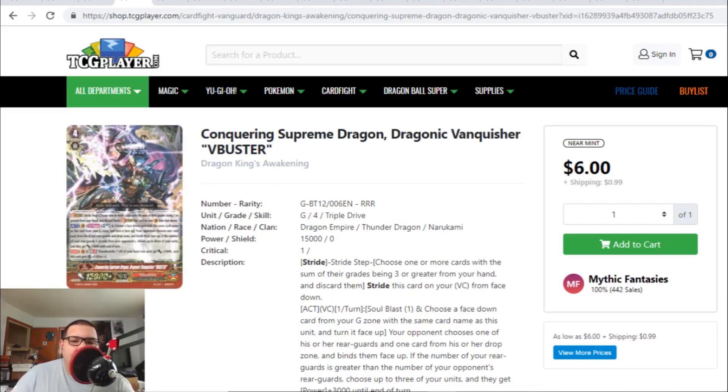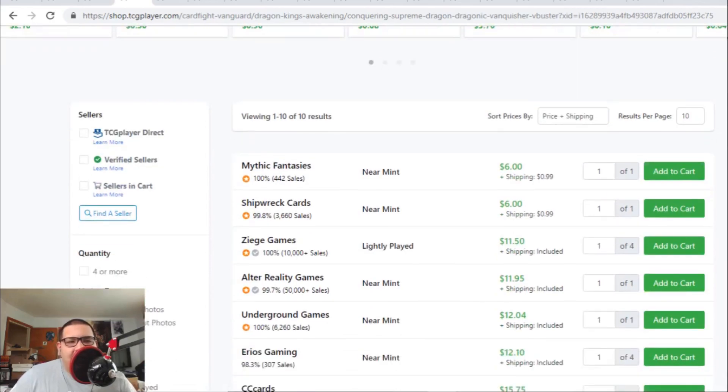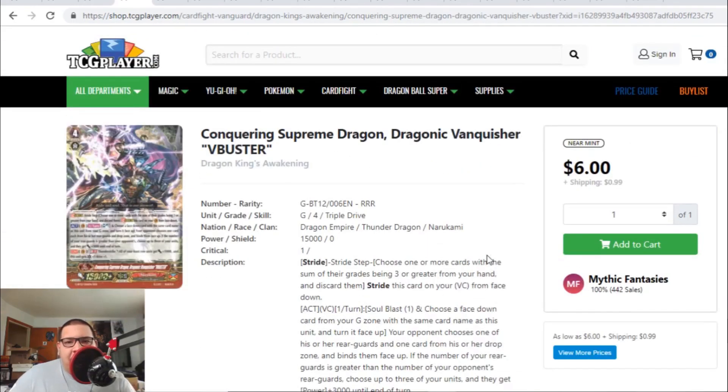If you guys are looking to pick up Nurikami cards, a couple of them are actually going down in value — a lot of them took a huge hit. People are now realizing that Nurikami isn't that great in premium. Nurikami is great in standard, but not doing so well in premium. The V-Buster, last time we saw it at $10 to $15, now the cheapest V-Busters are $7. But then after that, V-Buster is back up to the $12 range. A lot of Nurikami cards are going back down in value.